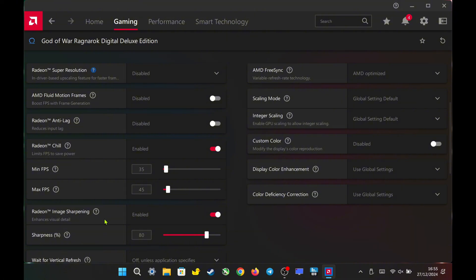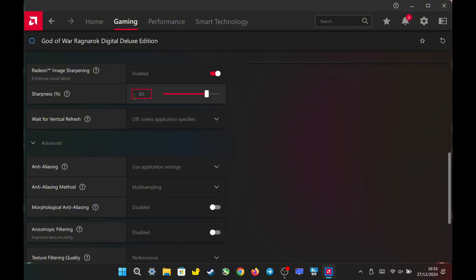Since I'll be setting the game resolution to 1000p and using the built-in AMD FSR, I'll enable Radeon Image Sharpening and set the sharpness to 80%. This provides enough detail and sharpness for the game.